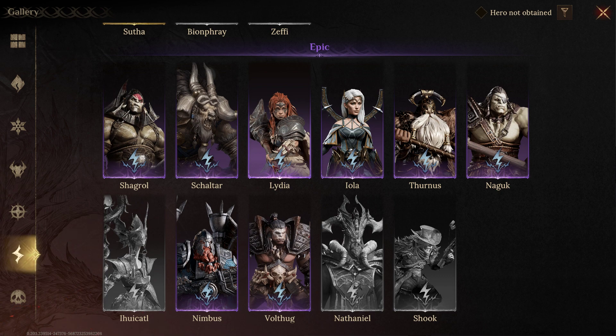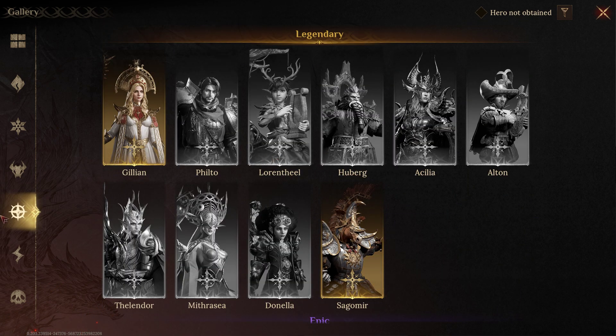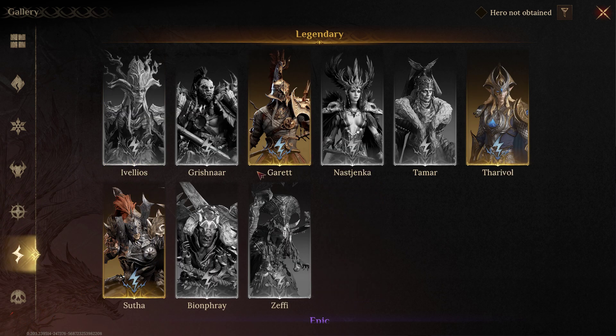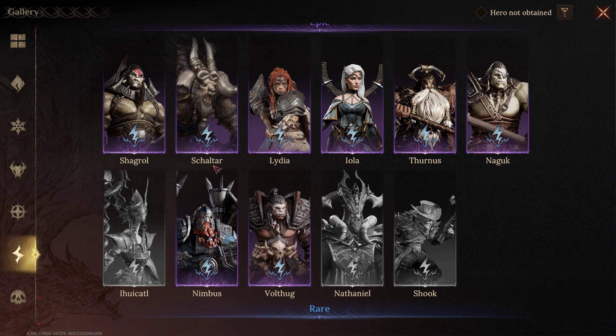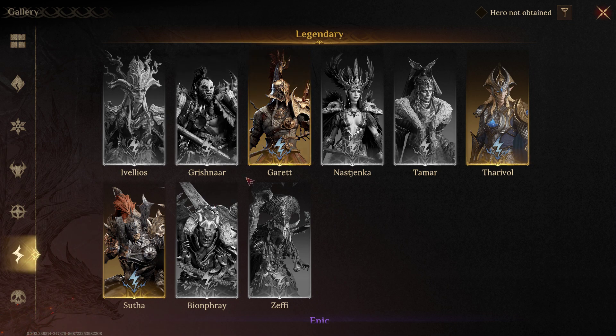For my damage-dealing team, I only use one healer — Jillian, or replace her with Corian or Katherine — and then I run a ton of dauntless champions. Right now I use Garrett, Daraval, Sutha, and Shaltar to enable the dauntless synergy. Where I'm at on the final stage is getting difficult: with just Jillian I don't have enough heals to make it through the waves to the boss, but when I swap in another healer I lose the damage needed to clear waves.